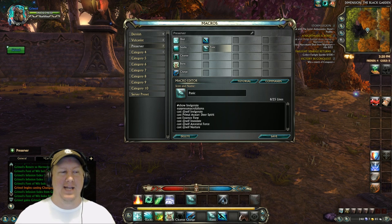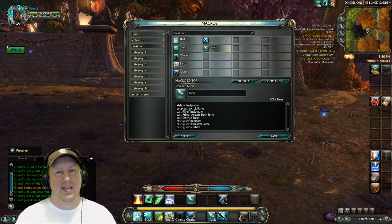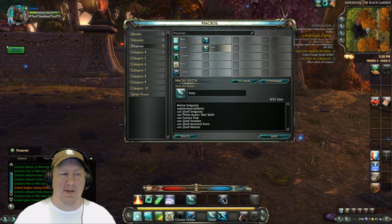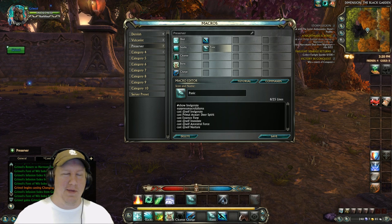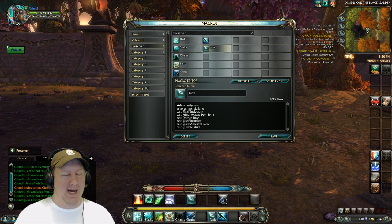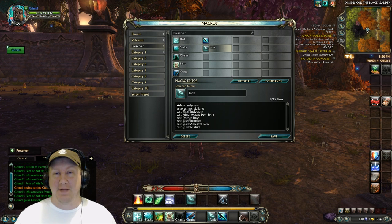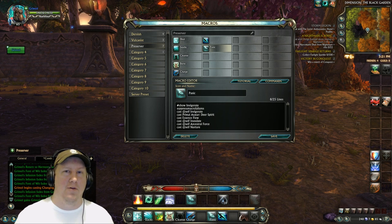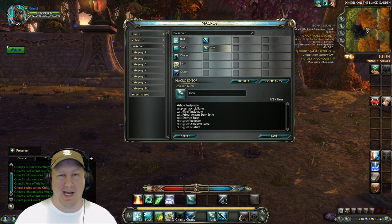This is the panic button macro. If you get into bad situations, spam this and it's going to heal yourself for as much as it can. All the abilities are pretty much self-targeted, so it's all you-focused. You have to have these kinds of buttons as a healer, especially if you're not super experienced, because having a self-cast panic button will save you so much. If you just switched to healer in Warfronts, have this button ready and spam it to stay alive.